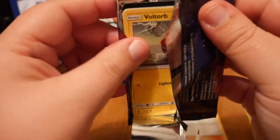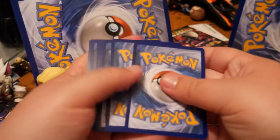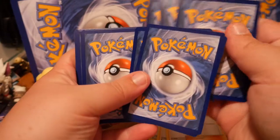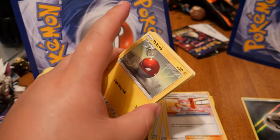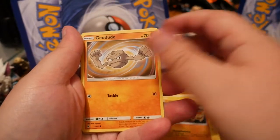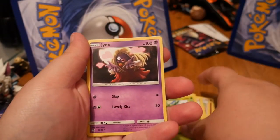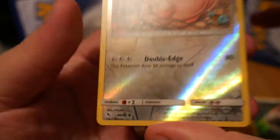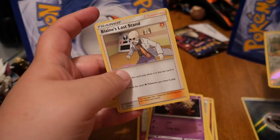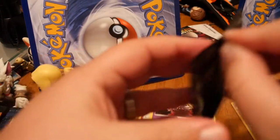Alright, next pack up here. If we get a hit, meaning we get something in the rare slot, I'll share the code. Got ourselves a Voltorb, Cubone, Geodude, Eevee, Jigglypuff, Misty's Determination, Scyther, Jinx. The Reverse Hollow is a Chansey, which is an Uncommon, and Blaine's Last Stand, which I believe in another set is a Hollow Rare.